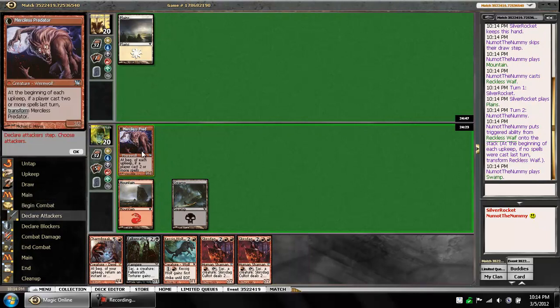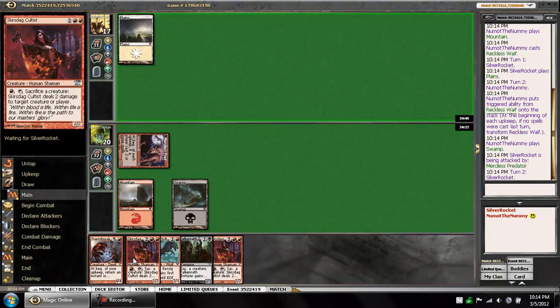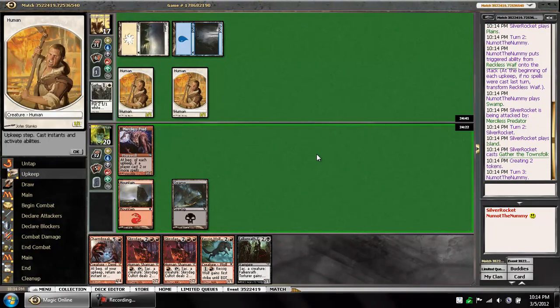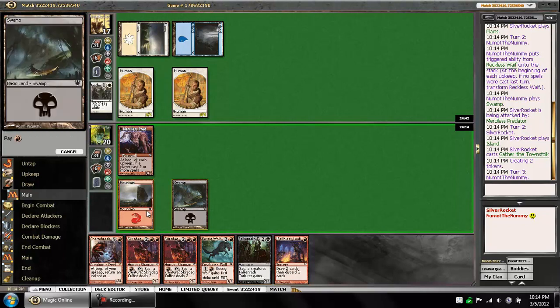This could get a little bit awkward if we don't hit another land next turn. We have a bunch of four drops and three drops in our hand. That's unfortunate. I'm going to Faithless Looting here, just in case we hit, like, a mountain and a Geist Flame.